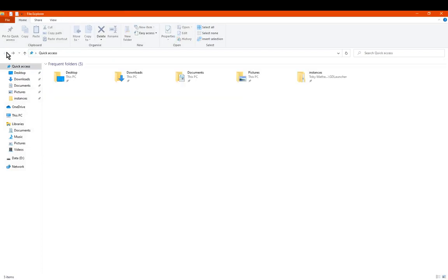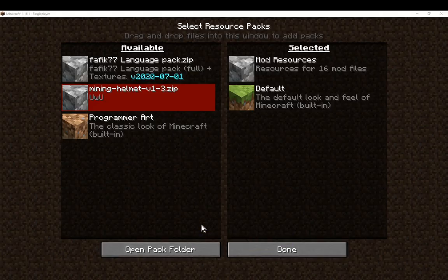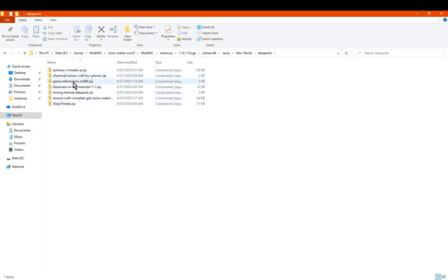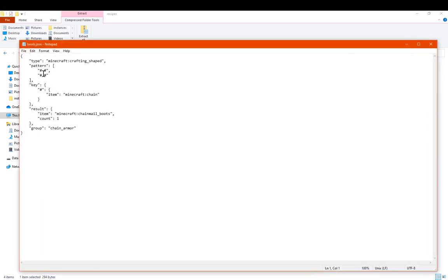If you were to probably look inside — looking at the wrong thing here. I'm going to go to releases packs. If you were to actually look inside the files once you put it in your datapacks folder, you could open it if you want and change the crafting recipes from something else. But obviously it is intended to have chain, like so. As you can see.